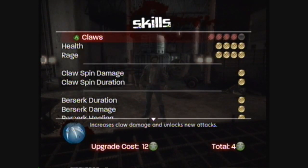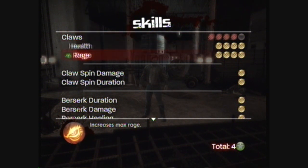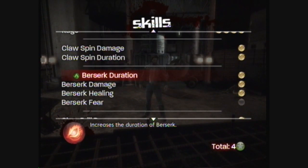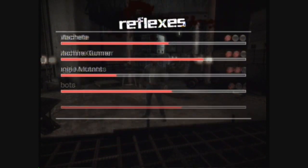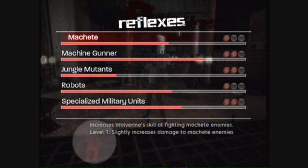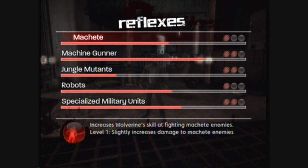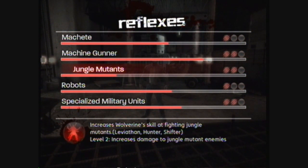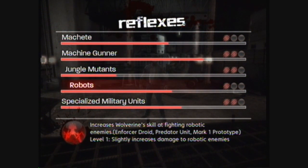In the skills menu, when you level up you get points to spend — like one upgrade costs 12 and I only have 4. You upgrade certain aspects of your character: claws do more damage, health gives you more health, rage gives you more rage, and you upgrade all the fury attacks separately. The reflexes are kind of automatic — when you fight certain enemy types like the machete guy or machine gun guy, you build up reflexes that level up and passively do more damage. You don't have to do any management for this.